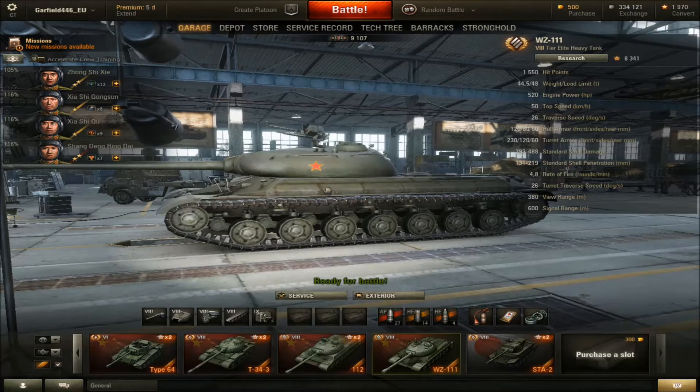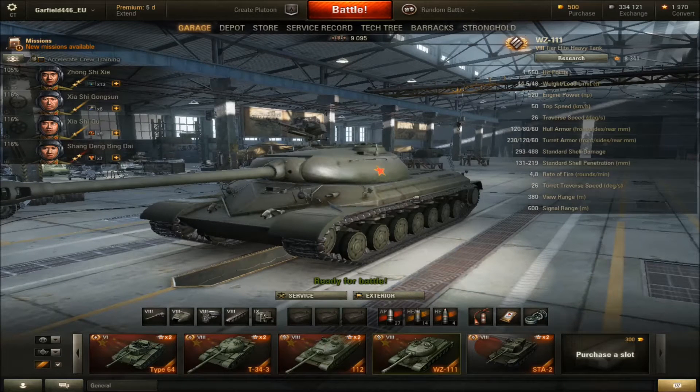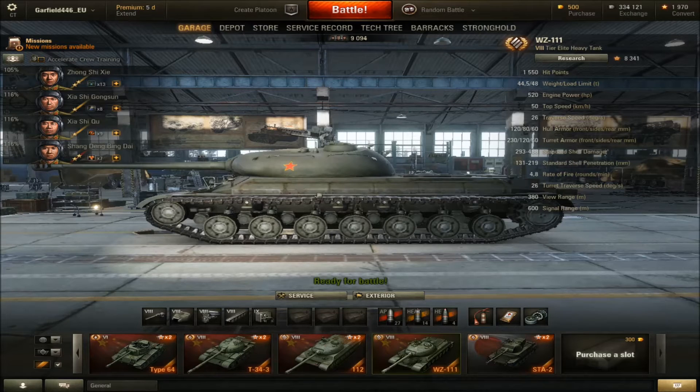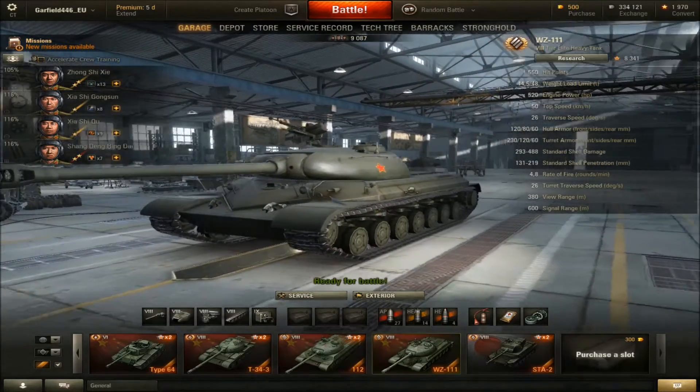But this armor is magic — I really love that. It's very similar to those on the IS-3 or IS-7. And under this there is a space where the shell loses, I think, 70% of its penetration, so it won't penetrate you. Even if you are angled to an enemy tank, it won't penetrate you. It's just awesome and it's great for side scraping.